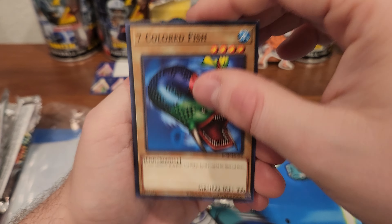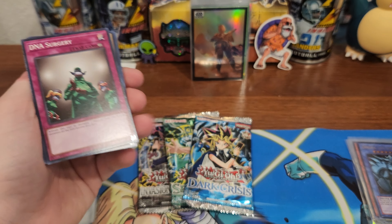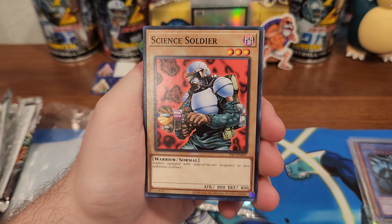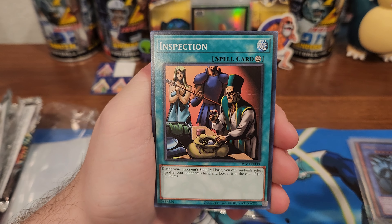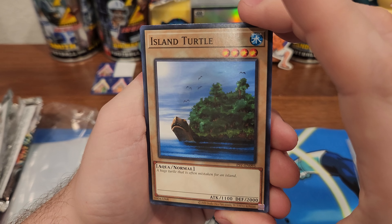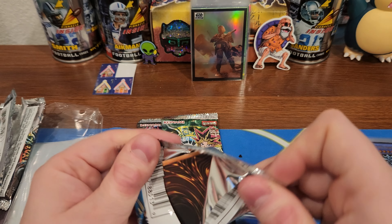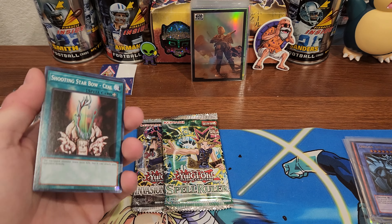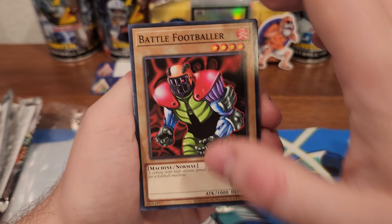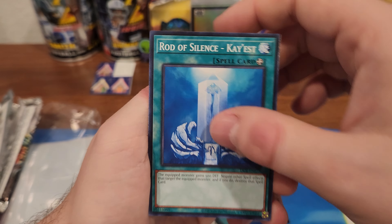Queen's Double, Seven Colored Fish — must be smoking a lot of marijuana to come up with a fish that's like a snake with teeth and horns and seven colors. Science Soldier. Light Force Sword and an Island Turtle — my kid will like that one, my youngest is obsessed with turtles: Ninja Turtles, real turtles, all the turtles. Star Bow, Battle Footballer — I guess they have football in the Yu-Gi-Oh universe. Rod of Silence.